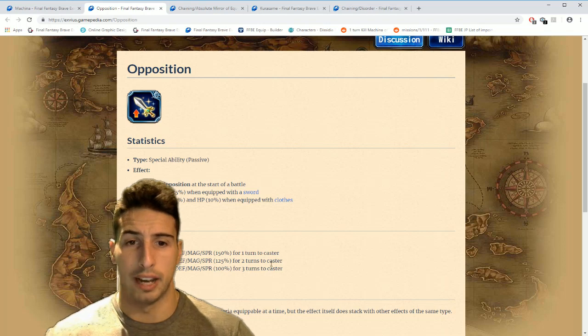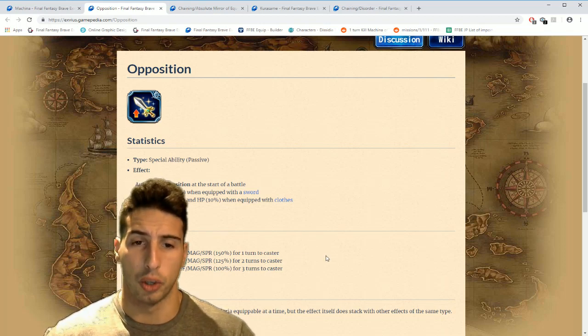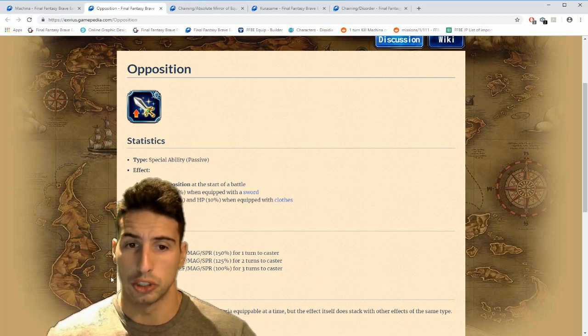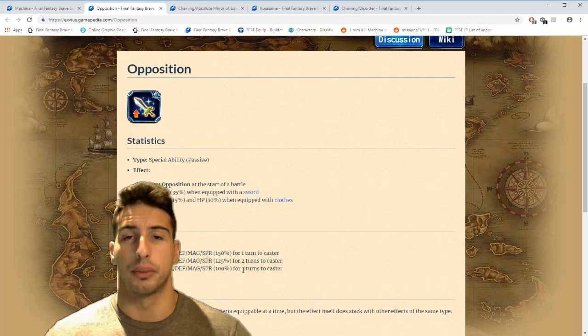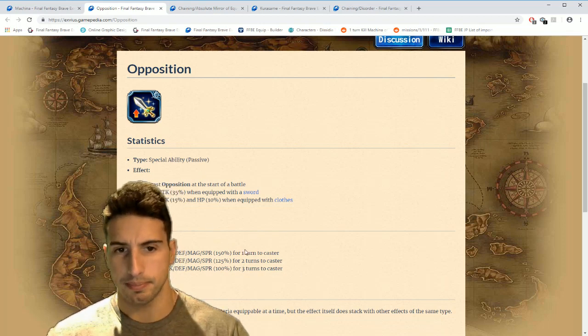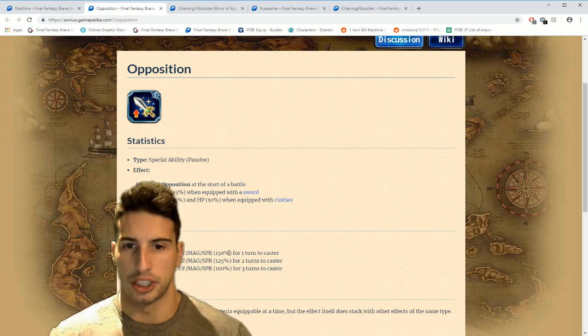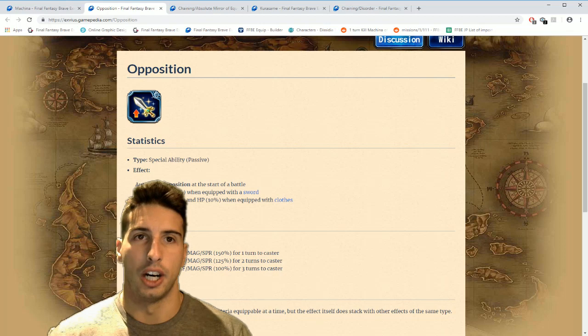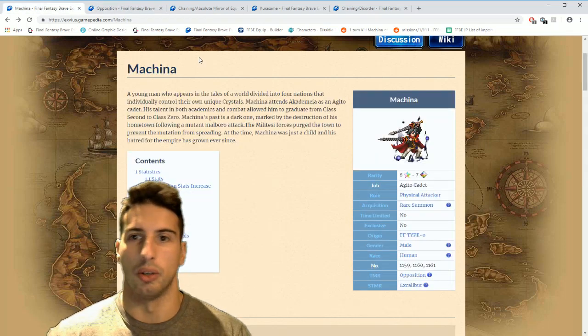Also at the beginning of the turn, it auto-casts Opposition at the start of battle. Opposition basically gives you a chance to have increased attack, defense, magic, and spirit by 150 percent for one turn, attack and defense magic spirit by 125 percent for two turns, or 100 percent for three turns at the start of the battle. So the second you start the fight, this is going to be cast on Machina.